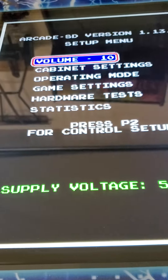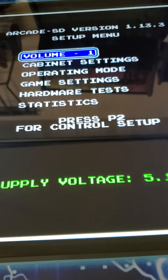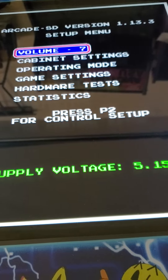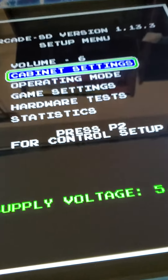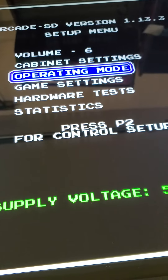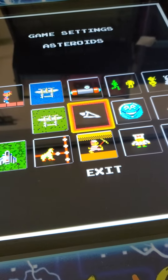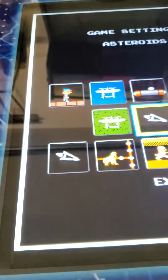Once you hit that button, you're now going to be here where you can go through volume settings. I just hit the red button. You've got 1 through 15 — I'm going to put it at about 6 for you. Then you've got different things: there's your game settings. If you want to change something in the game settings, you highlight that specific game, hit your red button, and you can go through and change different things — whether you want the demo to be long, how many lives, things like that. Then you hit the red button to exit.